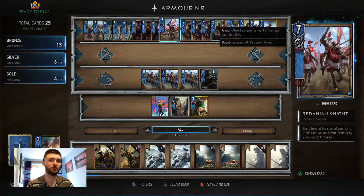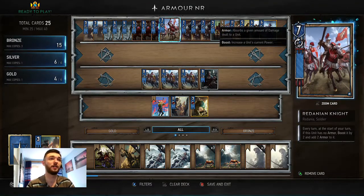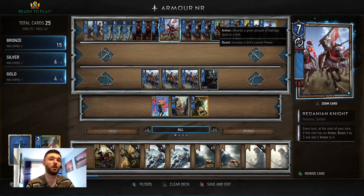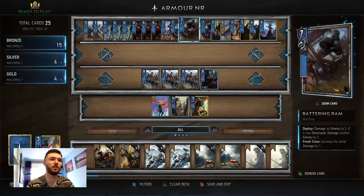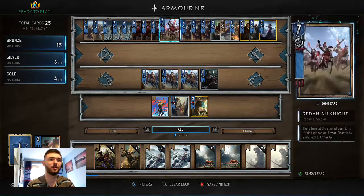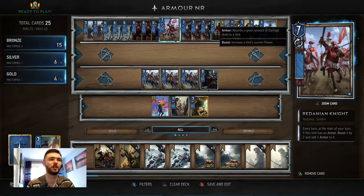You've got the Redanian Knight, which is good because if they use Weather, you just put that on that row and it will keep buffing by two. It's also armoured, so you could use the Cavalry on it, but it's basically just there to soak up the weather.